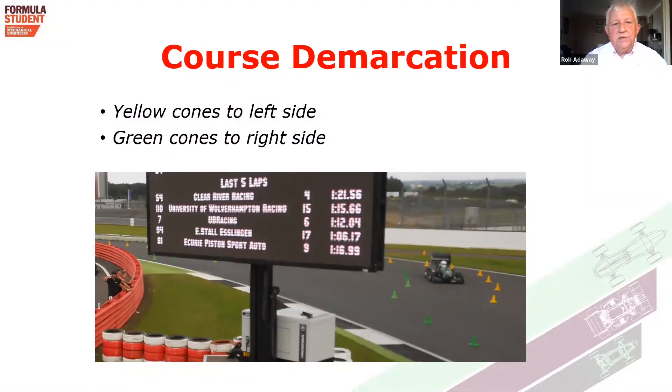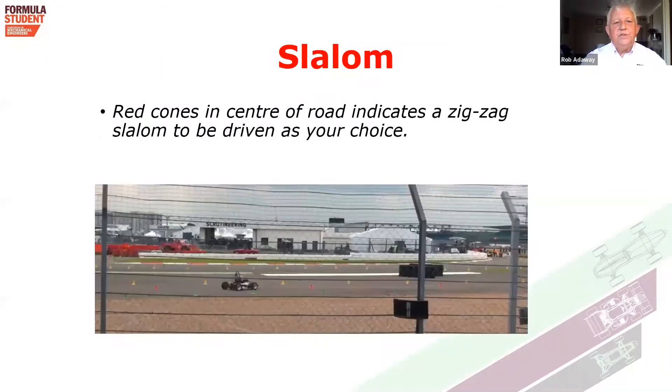How do you know where to go on the course? The course demarcation is indicated by cones. There are yellow cones to the left side and green cones to the right side of the course. There is a photograph of a car showing that from the driver's perspective it has a yellow cone on the left and a green cone on the right. There is also an additional red cone situated in the centre between the green and yellow cones. This is intended to be a slalom where you zigzag through those red cones. When you walk the course, you'll see which is the easy way and the more difficult way to go through that slalom.